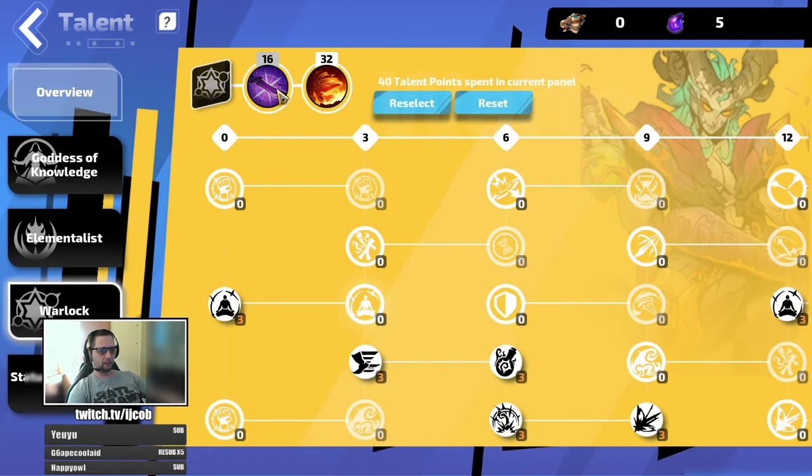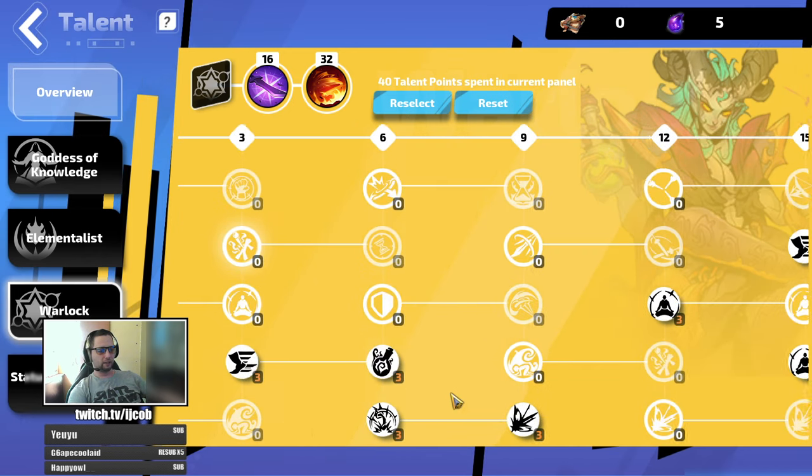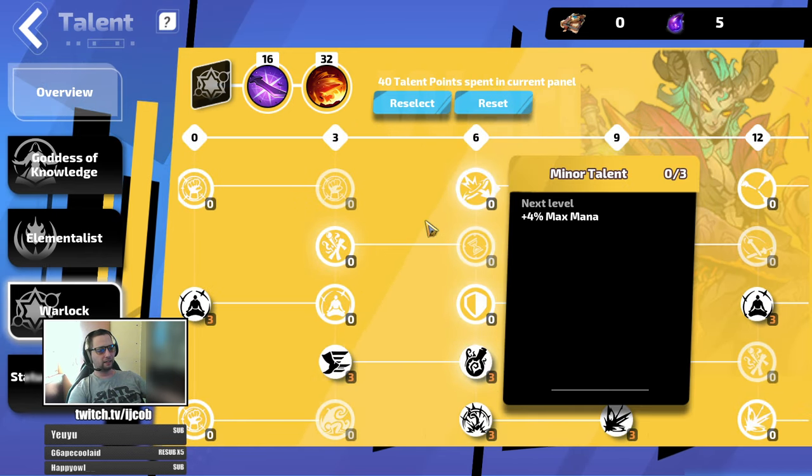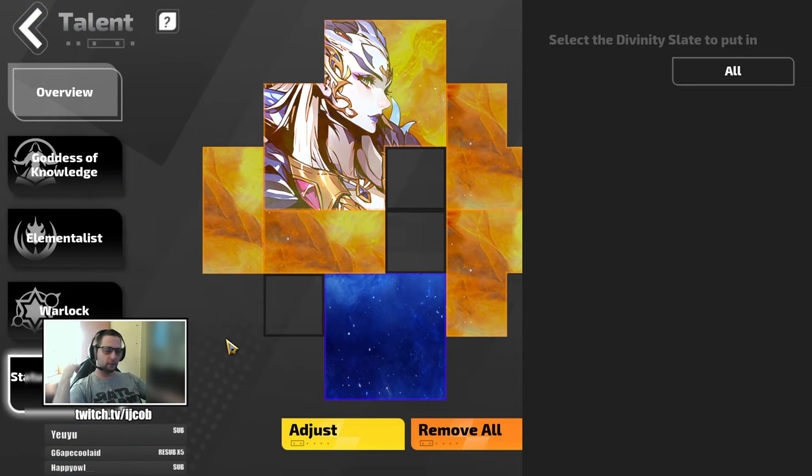Just going through this real quick for everyone to see. And now for the upgrades that I made in this version of the build — the 1000 FE version — which is able to clear Tier 8.1 maps really fast.